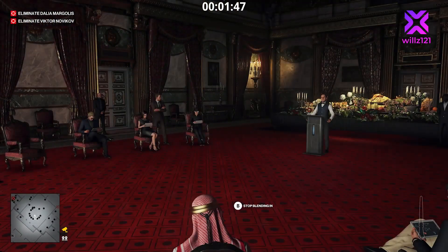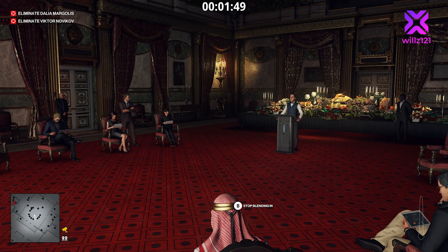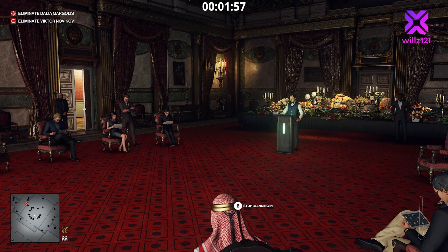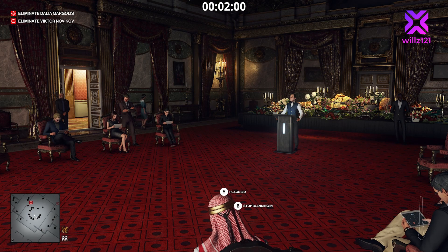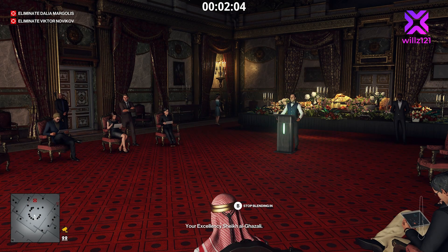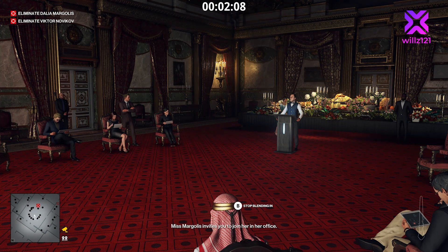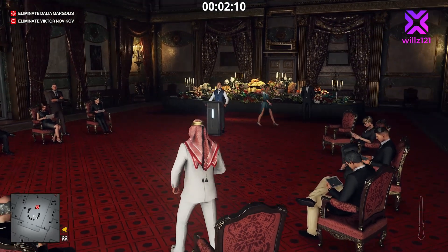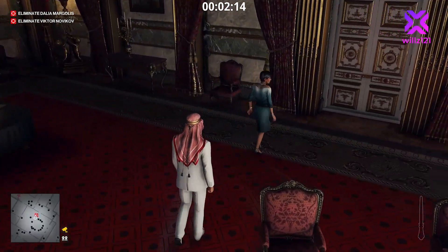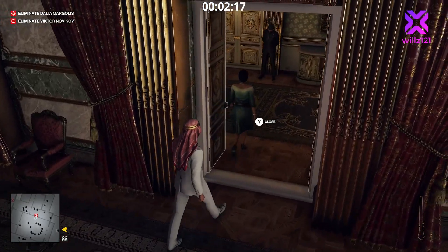Making a bid will give us one-on-one time with Dahlia so we can take her out with the fallen object without any issues. We wait for her to enter the room — you can see on the mini-map she's walking across the corridor now, entering the room. As soon as the prompt comes up we press Y to place a bid, and there we go — we get invited into her office. We follow her in and we're going to drop the chandelier on her.